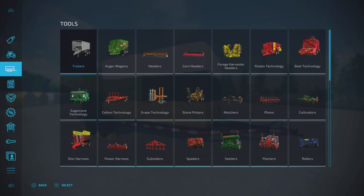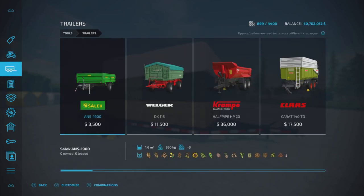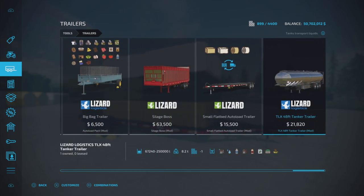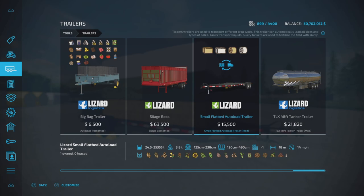That's the only real change. We'll find it under Trailers, and there it is. Now instead of having all different trailers for every different sized bale and kind of bale, they're all in one.